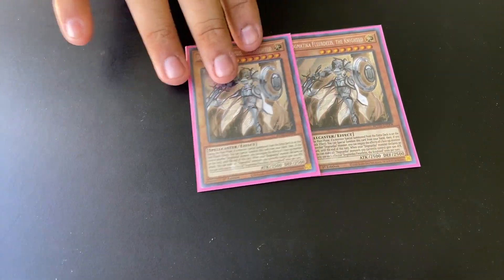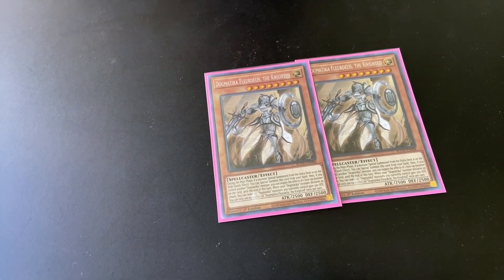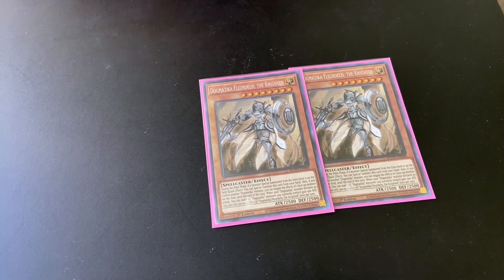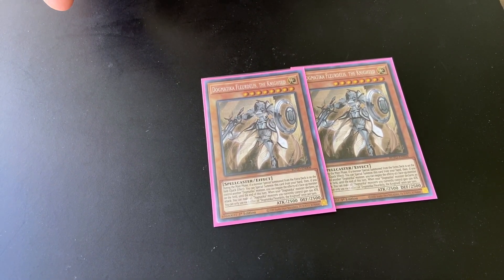And Fleur de Lis — like I said before, he's just a special summon infinite impermanence on legs. On top of that, when your Dogmas attack they gain a 500 attack boost for the battle.